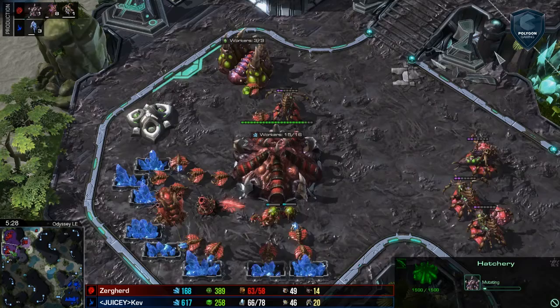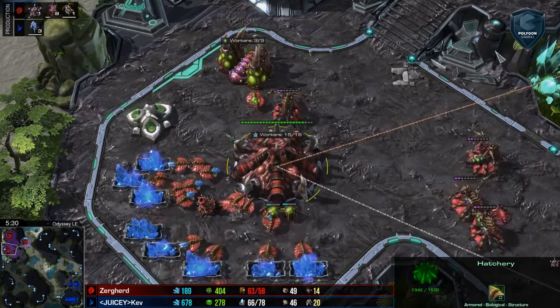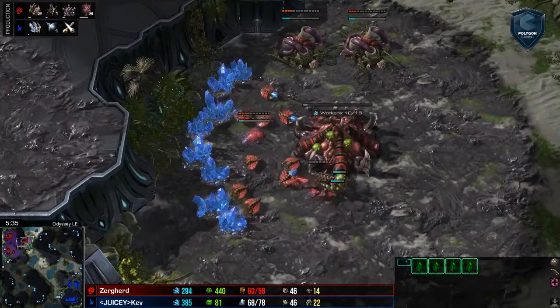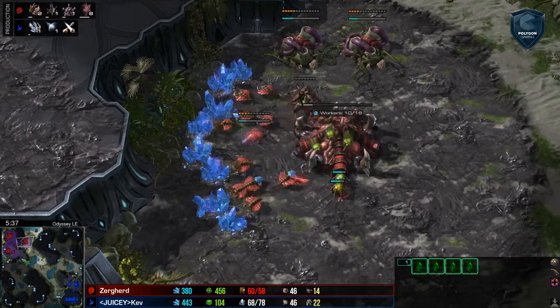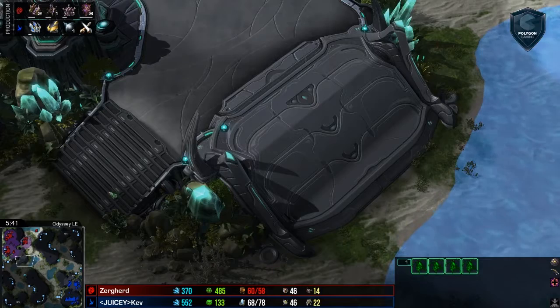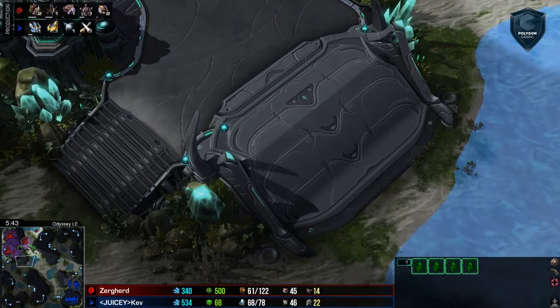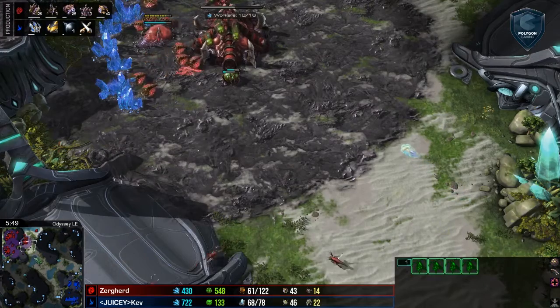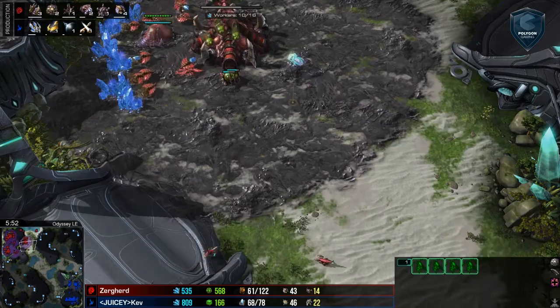Lair just now starting at five and a half minutes. A lot of energy on these Queens — we could definitely see some better creep spread. Creep spread is good for connecting your bases but also extending outward from them, because as soon as your opponent hits the creep, you have an advantage. You can get a better concave, better surrounds, better multi-angle attacks, and you just have the ability to see your opponent — which is always an added benefit.